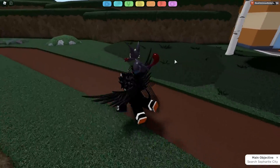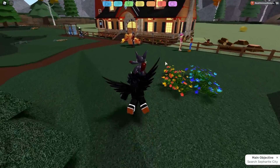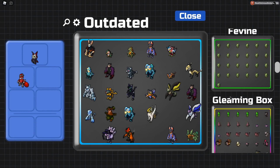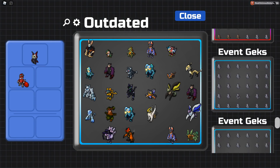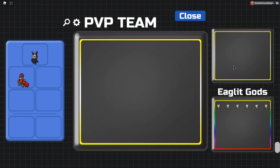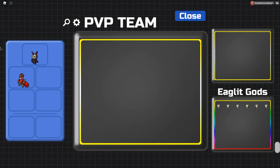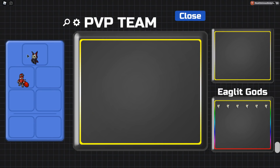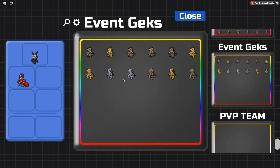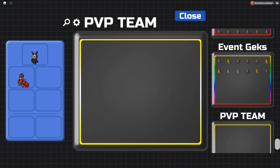The third thing you're gonna want to do is have an open box ready. You want a box open for all the new lumens you catch, a personal box separate from your adventure team. So when your team is filled, any lumens you catch will automatically go into that selected box.